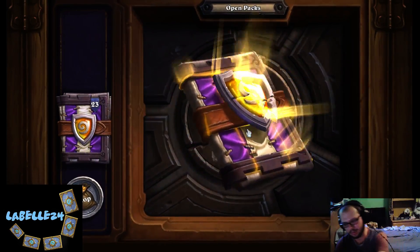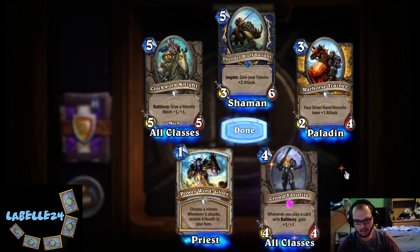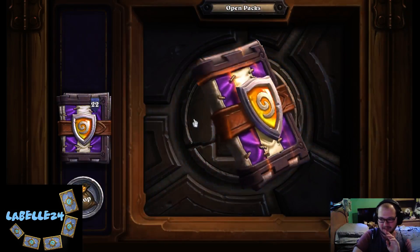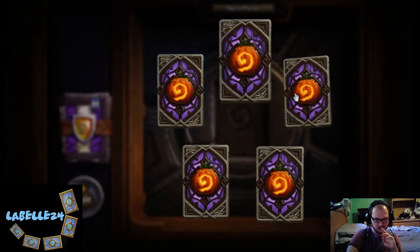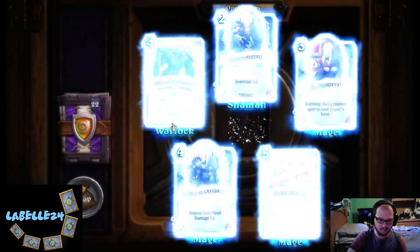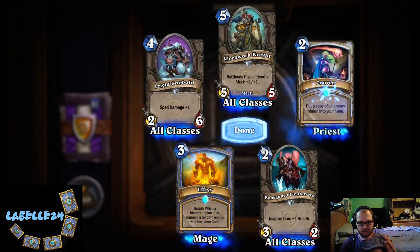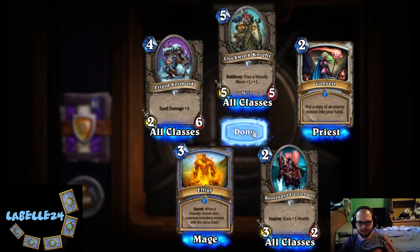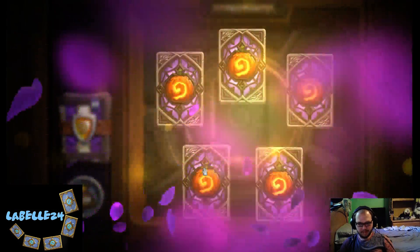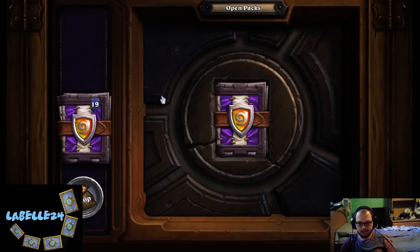We got an epic! Crowd Favorite: whenever you play a card with a battlecry, gain plus one plus one. That sucks. Probably good in arena though. Flame Lance. Oh, the Fist of Jaraxxus: player discards this and destroys... yeah, that's a card. We got our third Effigy. Convert: put a copy of an enemy minion into your hand — weird, might actually be good though. Master Jouster — ooh, king of all! It's a solid card.